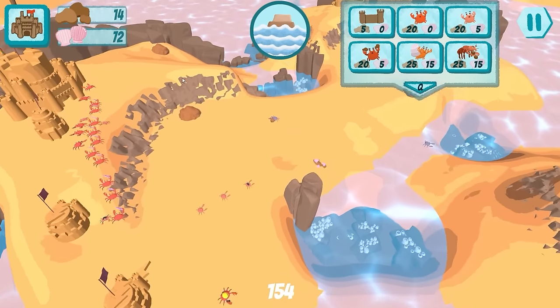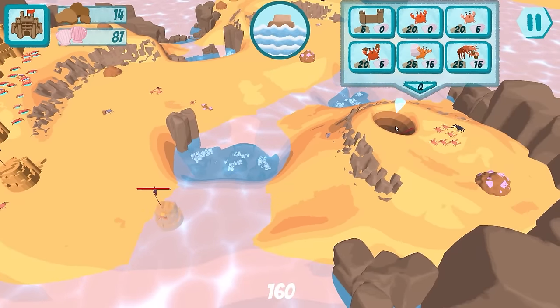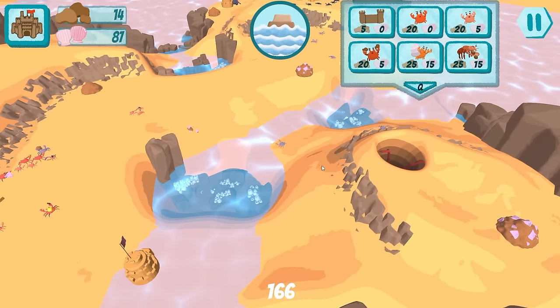Our new building is complete, so that's going to get us some new crabs to work with. You guys go attack him. I'm worried I haven't been paying enough attention. Get in the crab hole — don't worry about him. We don't need to kill them. We need to fill the crab hole first.